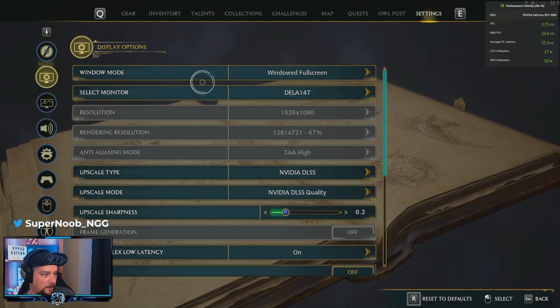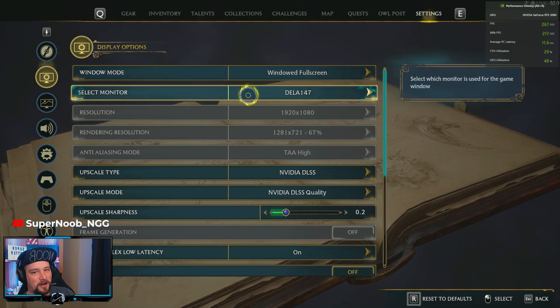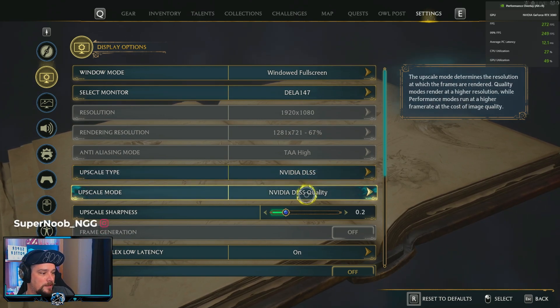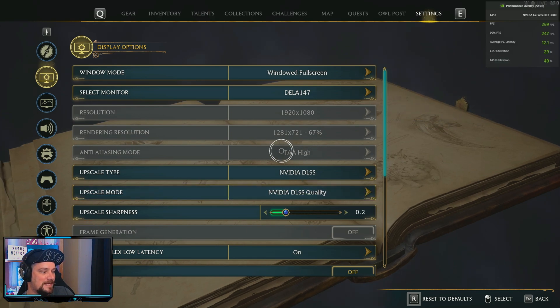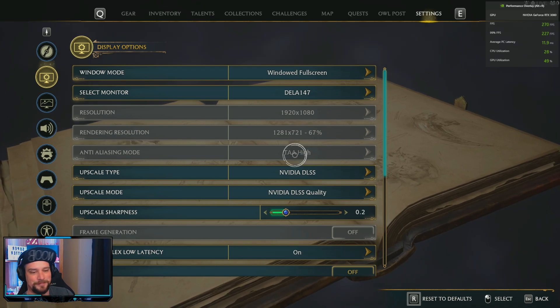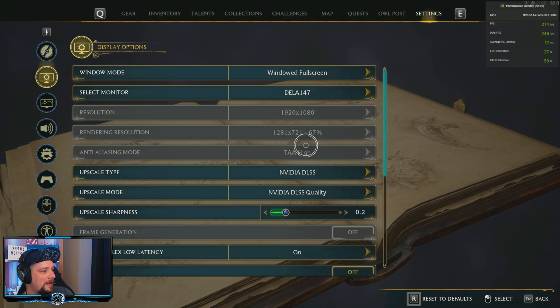We're going to bump it up. Go to Windows Fullscreen, select your monitor — it should automatically select it. I'm in Nvidia DLSS on Quality. If you leave it on TAA High and your computer can handle it, TAA High is the better option. I'm not seeing much of a difference — quality is a little bit better, frames not so much different.